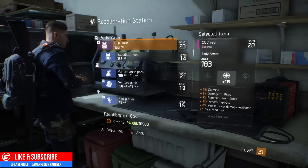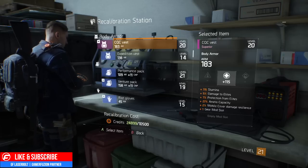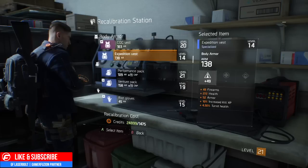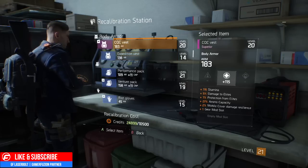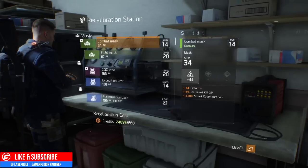On the right-hand side it tells you exactly what you currently have, and it also gives you the option to see what you could recalibrate it to. So let's take the chest piece again as an example.